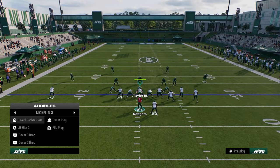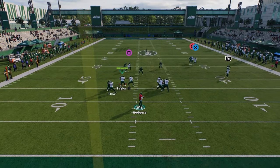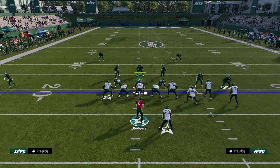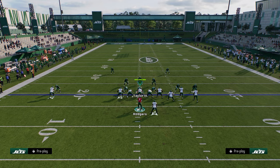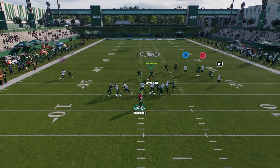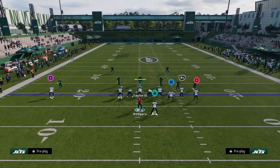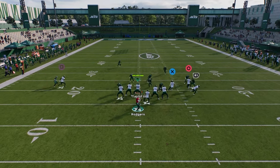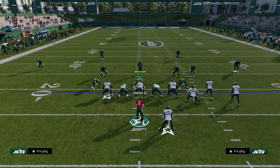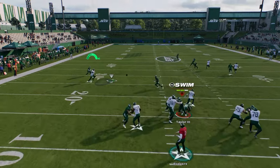This is a simple high-low read to the right. Against man coverage, the main read is typically the backside in route or the tight end. Against cover one robber, the tight end on the stemmed corner can beat man — you can bend the ball to the right and the tight end will normally be able to beat man coverage. The backside in route, if he gets off the press and gets that inside cut, will also beat man.